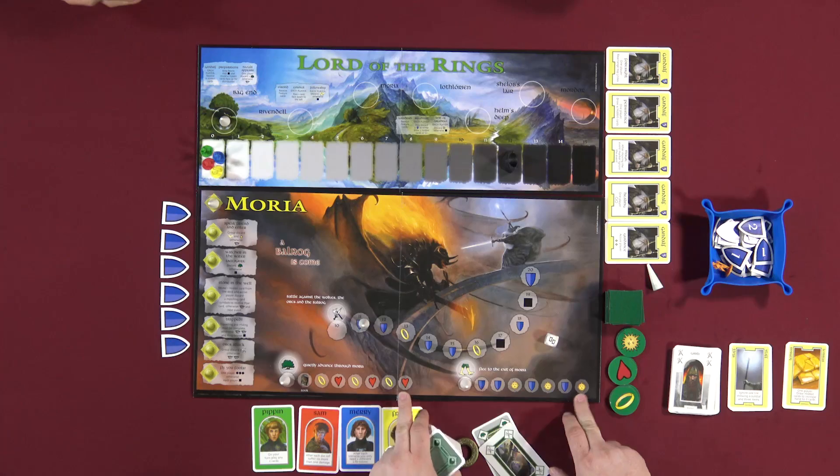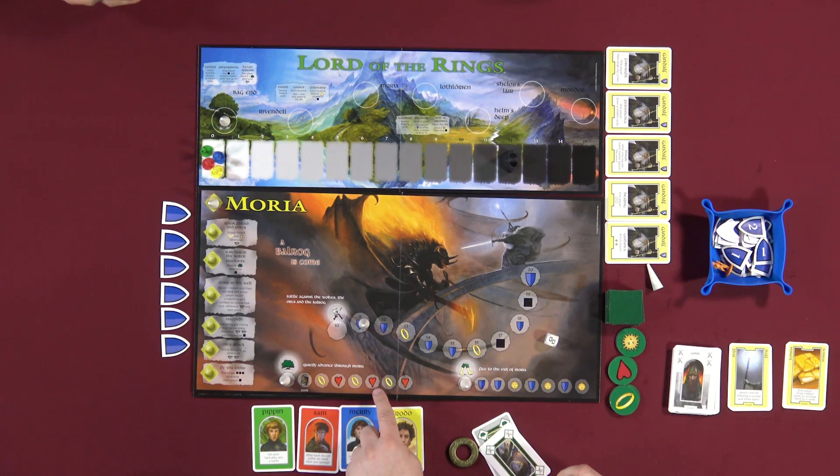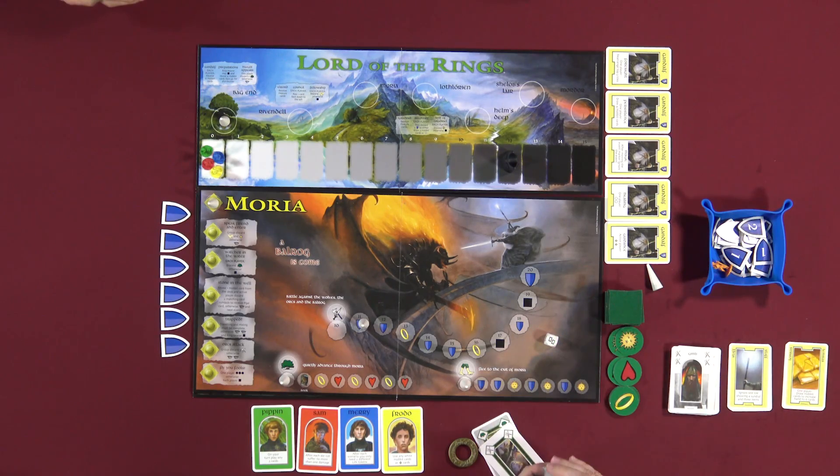These tracks are not necessarily needed to be finished, but when we escape a scenario, we evaluate our life levels at the end. For every heart, happiness, and ring token we're missing, we lose one life — meaning we gain corruption and advance on the corruption track. There's only three of each type of life token for everybody, so we're gonna eventually get hurt by that.